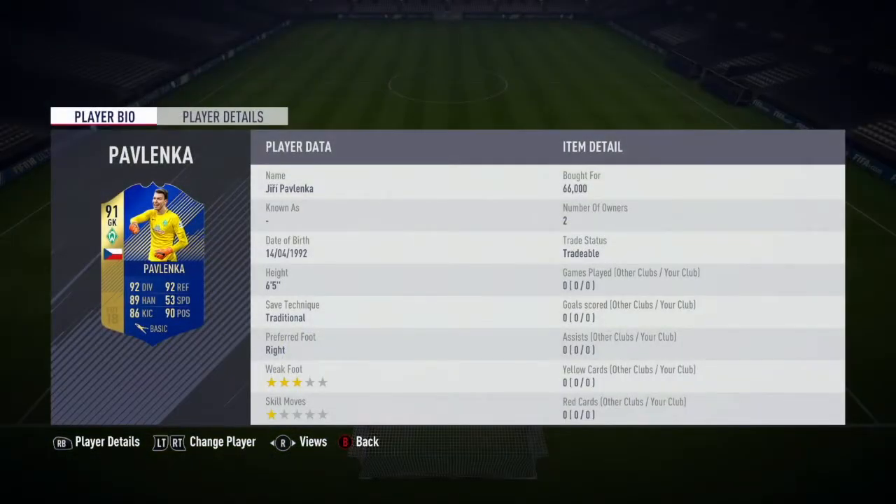Pavlenka is 6'5", which is great because tall keepers play better most of the time in FIFA. He's got the traditional save technique, which doesn't really match his stats on the card, with diving and reflexes being his highest stats. And finally, he's got a 3-star weak foot, which is good for a keeper.